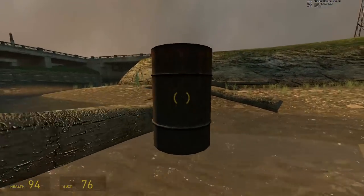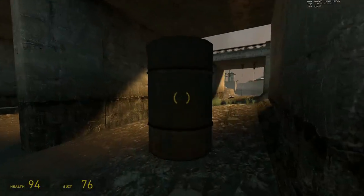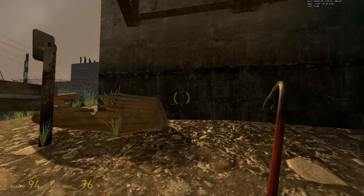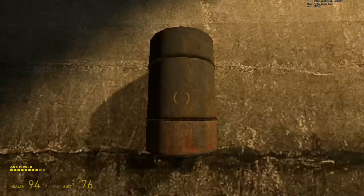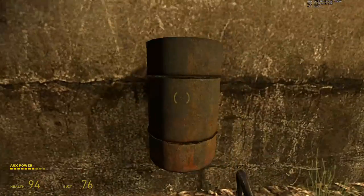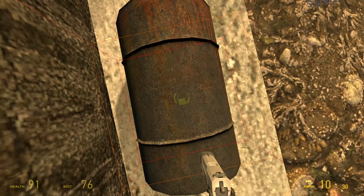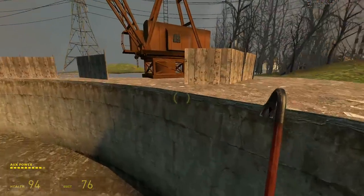If we pick up this prop, we can teleport through walls with it. This works because the character model has two hitboxes: one in the Quake physics world and another in the Havoc physics world. In vehicles, the Havoc hitbox has collisions disabled for props. Since we kept the vehicle attributes, this allows us to throw the Havoc hitbox through walls by colliding with a prop, and teleport to a new location after it passes through the wall into an empty space behind it.